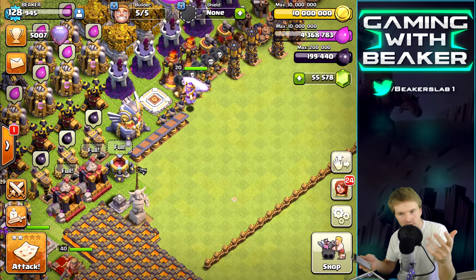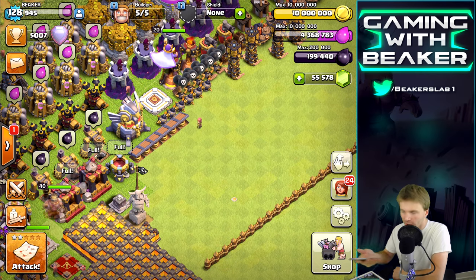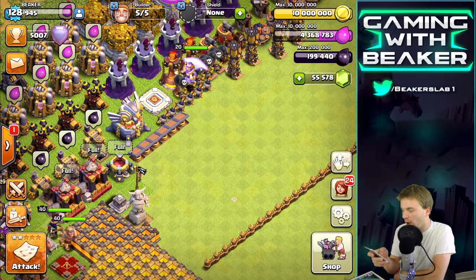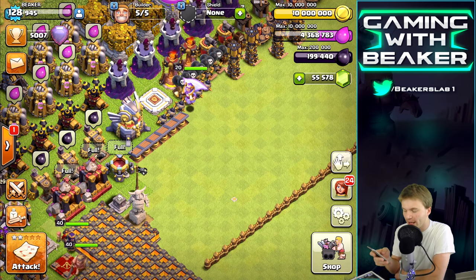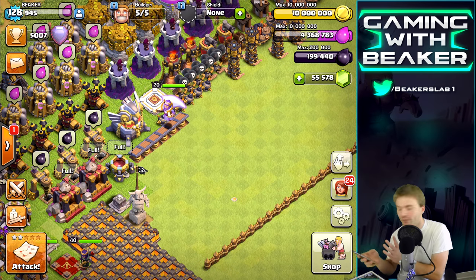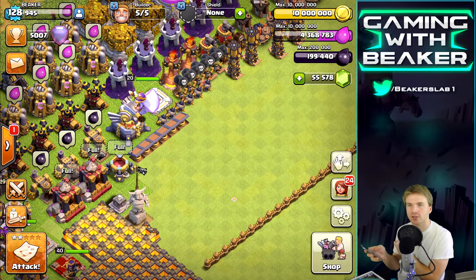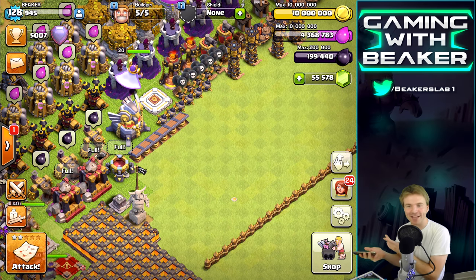They seem to have made the Bomb Tower to counter bowlers and miners. Also — I'm not sure if I'm able to say this yet — but the Witch is getting a massive buff: hit points massively increased, damage increased as well. The witch is getting buffed!